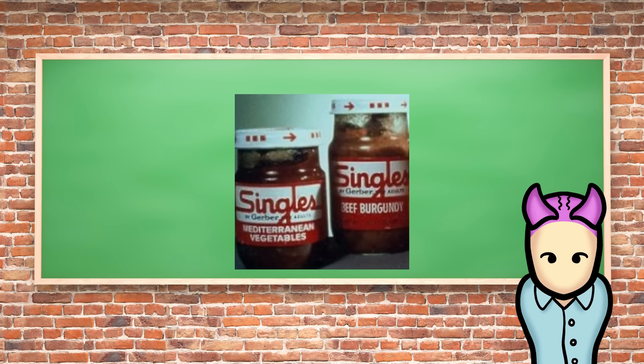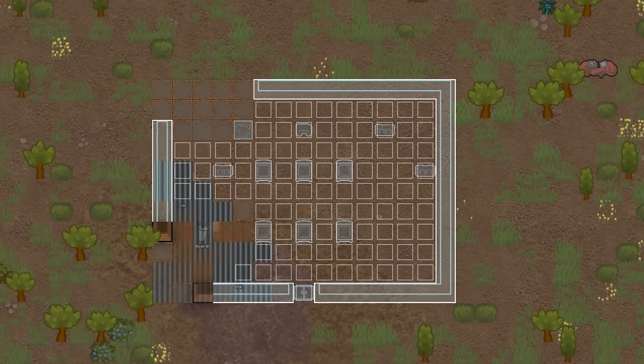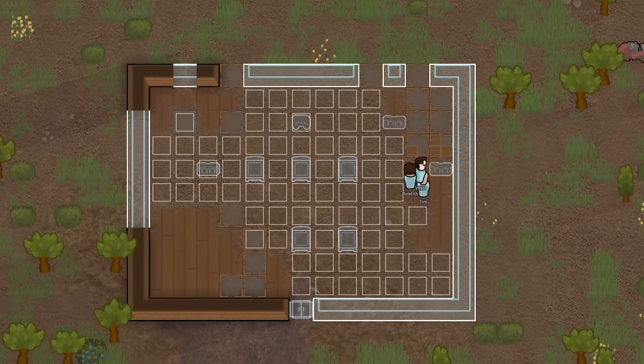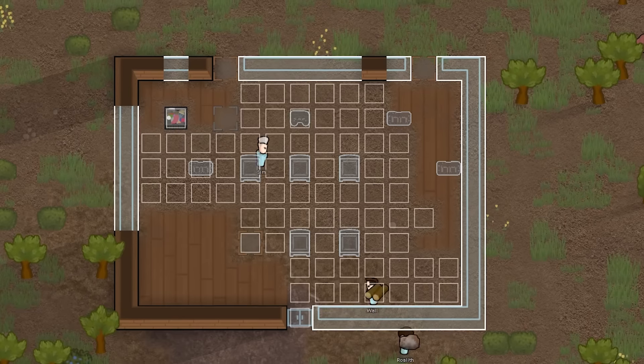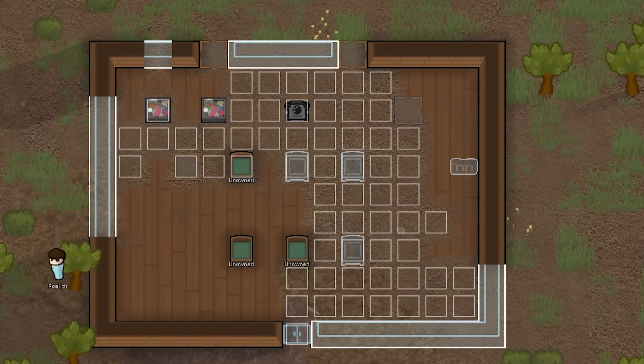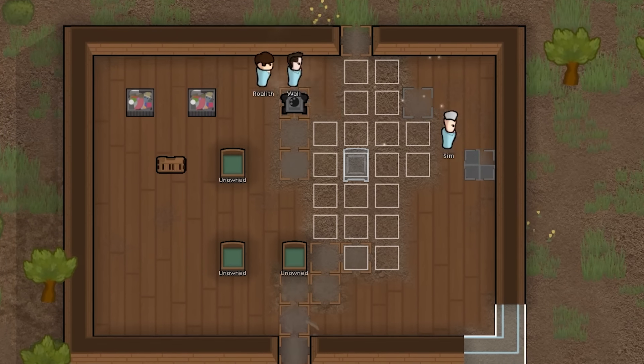Now, to keep a child happy, you need to have pawns set to the child-raising job. Set up some toys for them too — who doesn't want the classic chest of toys? Babies also need a crib to sleep in. You can put one in a bedroom without it becoming a barracks, by the way. Finally, children age four times the speed of an adult, so give it some time and you've got a functioning child.